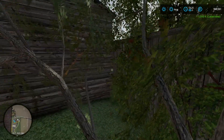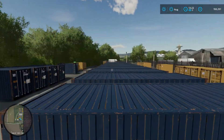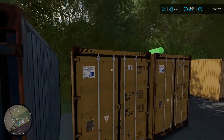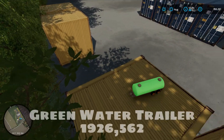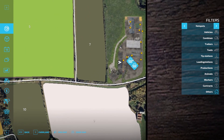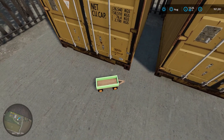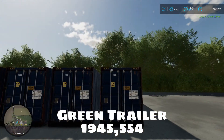Now we're in the storage container section right across from the shop. Jump up on top to get a visual, and you'll find the green water trailer at 1925 562. Then right next to the row of shorter storage containers is the green trailer at 1945 554. We'll grab both of those and head back to the shop area.